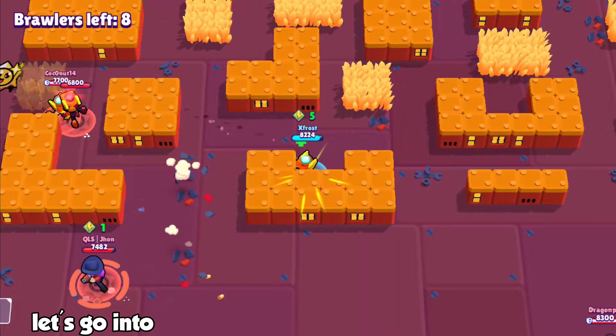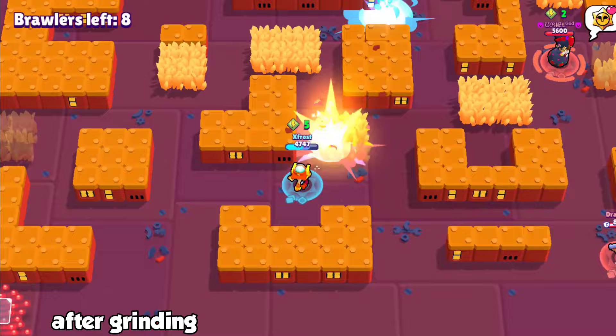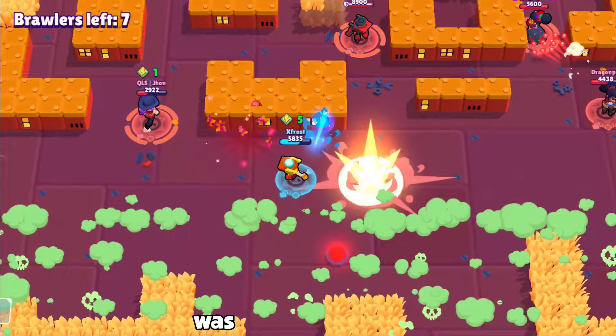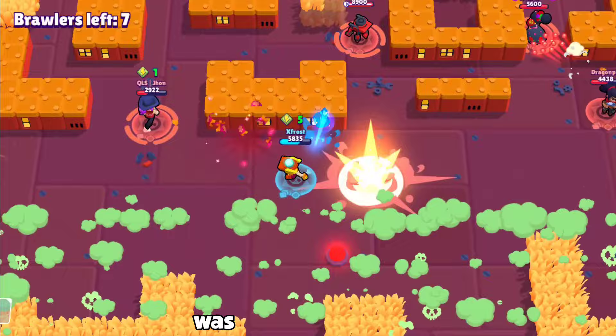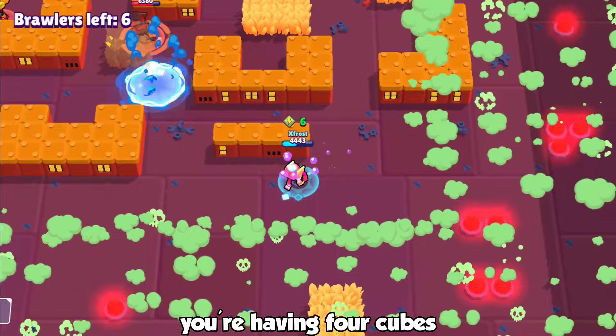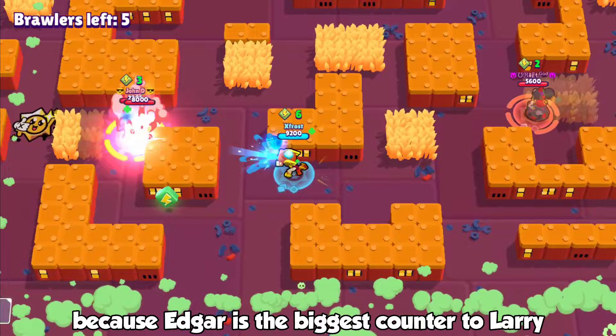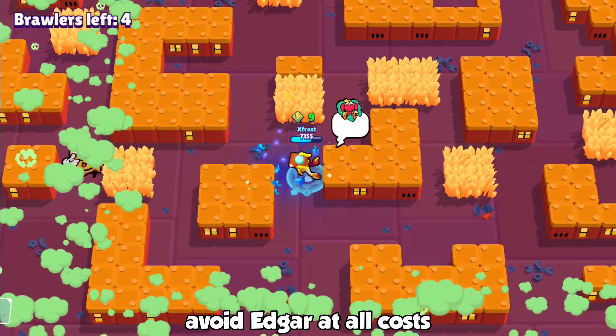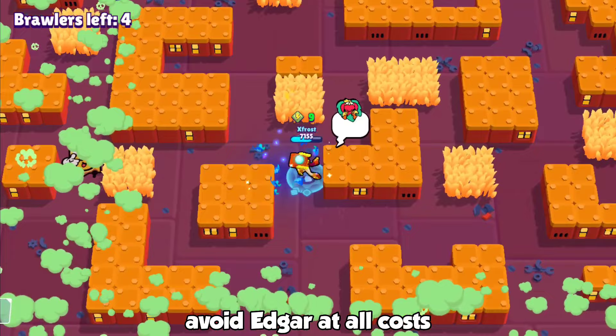Now let's go into the mistakes I made while grinding Larry. First of all, after grinding Larry to rank 30 in solo showdown, you'll be the biggest Edgar hater in the world. The reason I was switching between solo showdown and 3v3 was because of Edgar — he is your biggest enemy. Just imagine you're winning, you have four cubes, and then a one-power-cube Edgar jumps out of a bush and kills you. Edgar is the biggest counter to Larry.